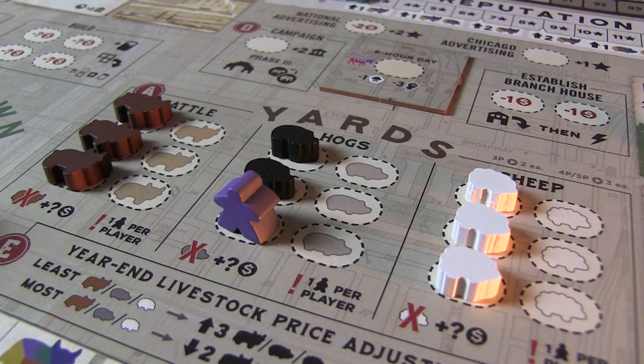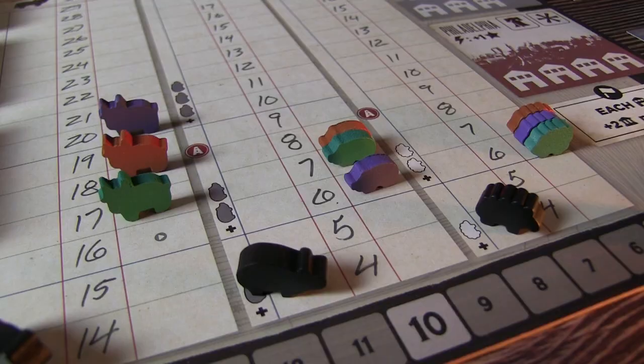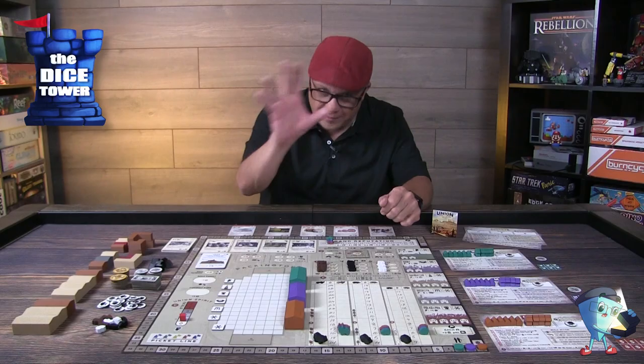For example, if you placed your worker on hogs in the first year, the going selling price is $4 and you are currently at a margin of six, so you're going to get $2 for processing the hogs that year. And remember, you can only do processing of each animal once per year — that's very key.